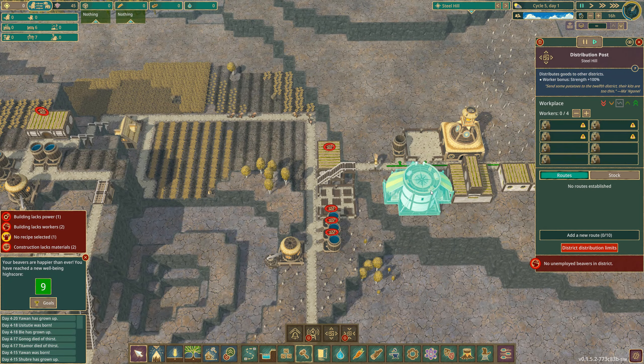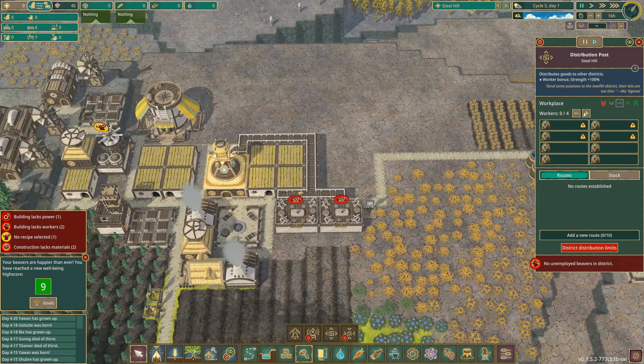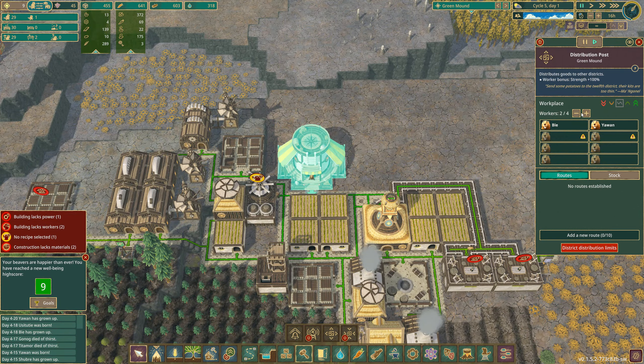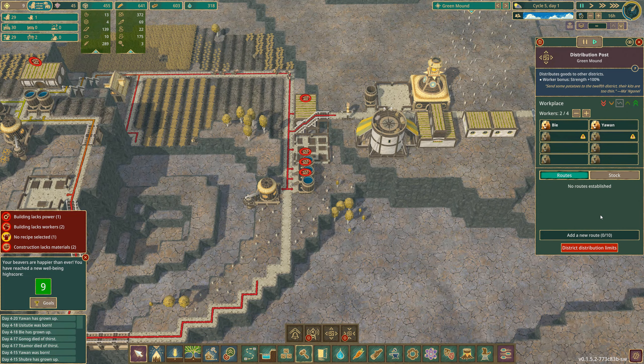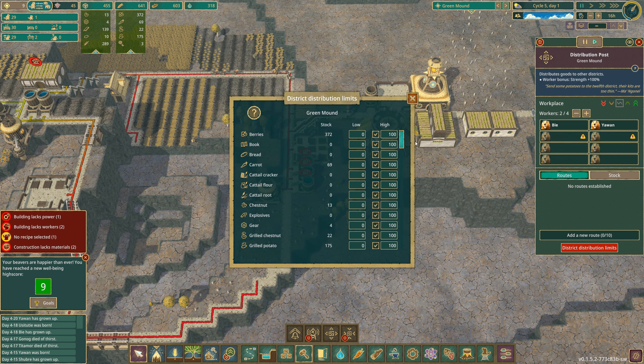So distribution post — okay, distribution post. Let's start here. Workers — workers four. Routes. District distribution limits.